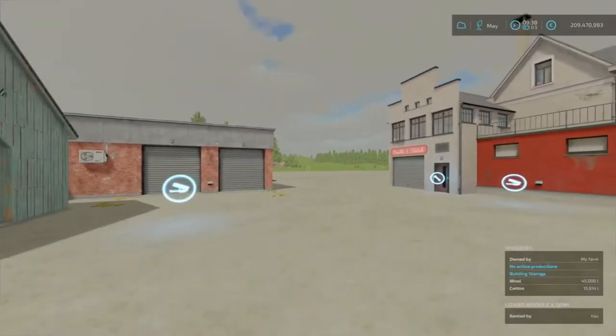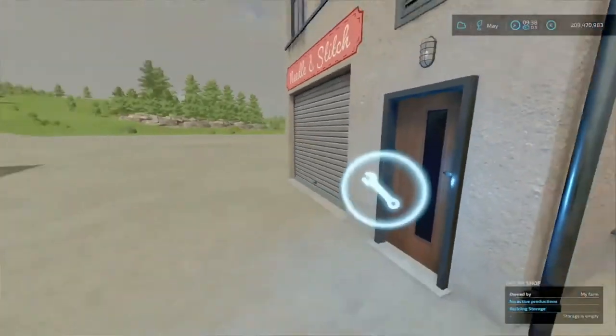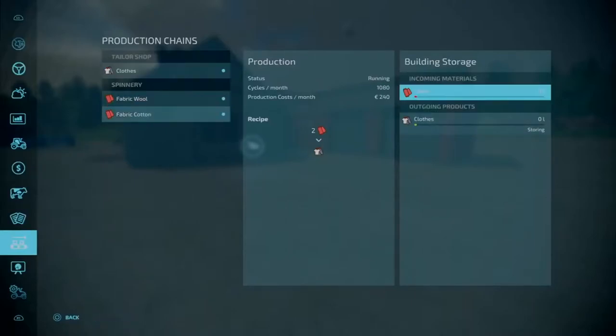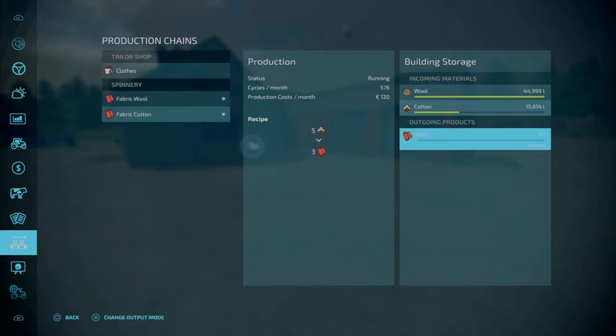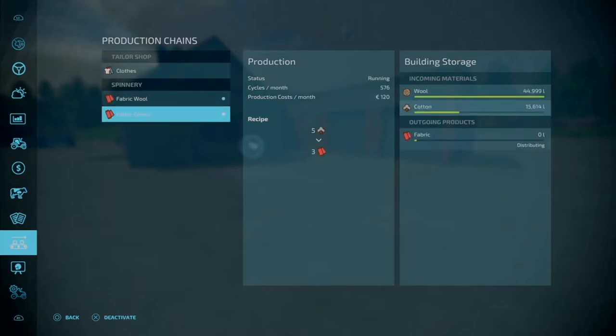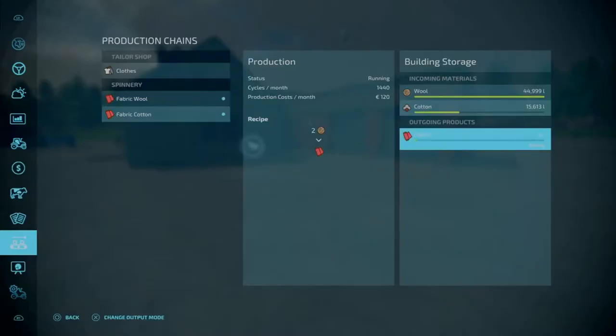Now we need to turn on these productions - either go to the little spanner here, or simply go to the productions tab and activate everything. Make sure you have got it on storing. You can either choose store, sell, or distribute. If you distribute then it will all go to the Tailor Shop, which saves us transporting it all back and forth. For now let's just set it to store.